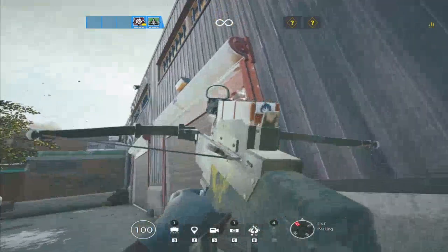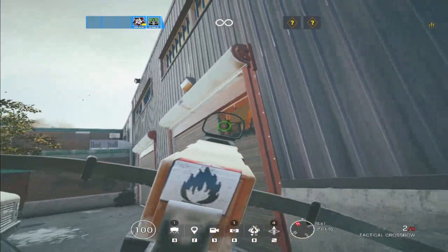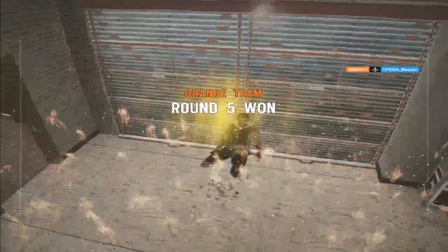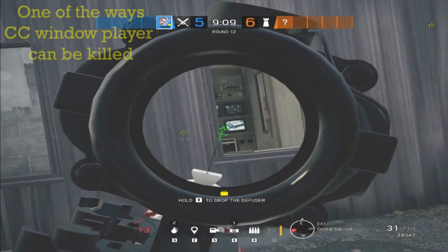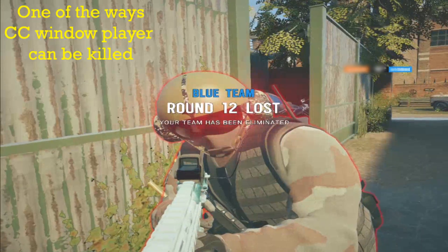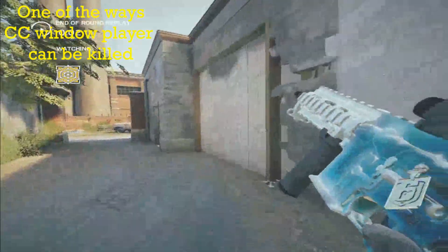Another counter to bandit tricking is to open this part of the garage wall — Capitao can shoot his fireballs at the ceiling and put the floor by CCTV wall on fire. Since Wamai is a very common pick, this method is not as effective as it used to be. Attackers can also throw nades from CCTV window, though the attacker on CCTV window is exposed to multiple run-outs and jump-outs, so another attacker should support them.